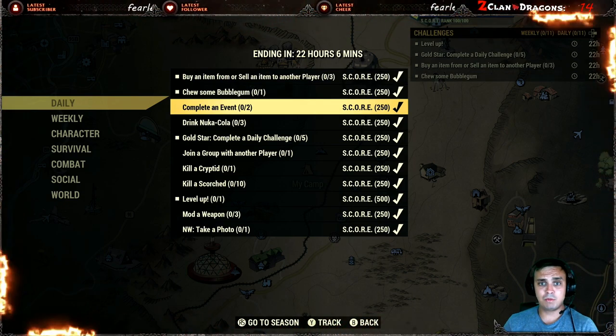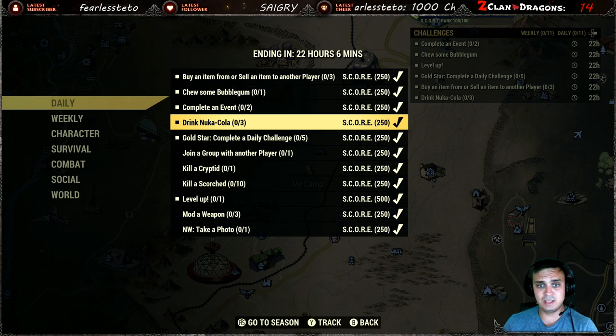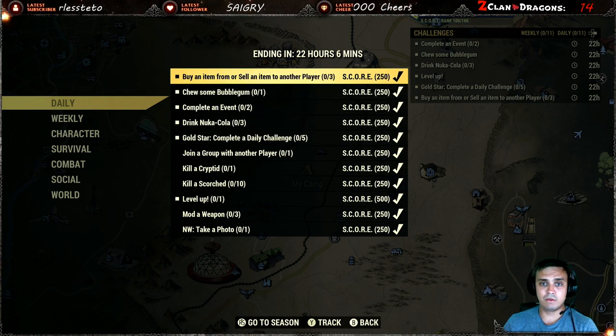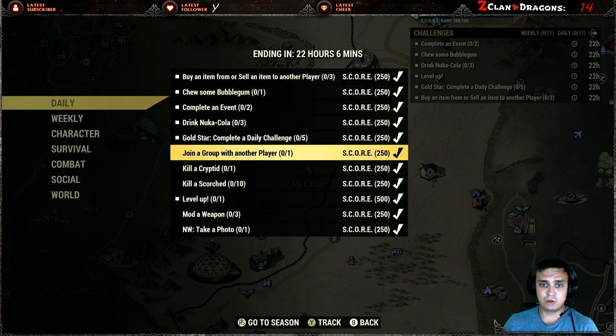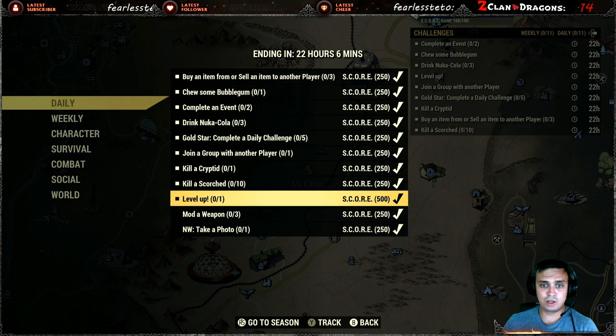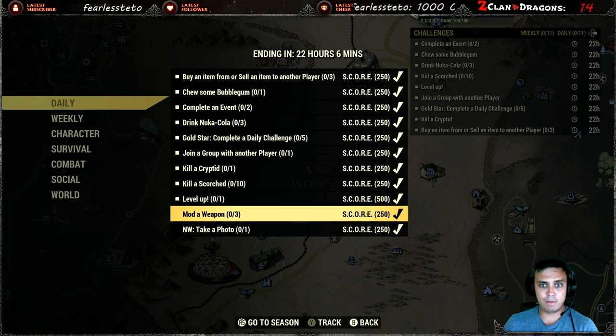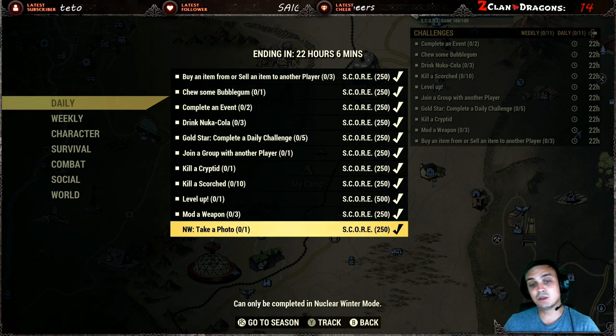Gold star: complete daily challenge. Do any of the following and you will get it done automatically — join a group with another player, kill a cryptid, kill a scourge, level up, mod a weapon three times, and take a photo. Nuclear Winter: okay, that's cool, you can do that in a lobby and log out.